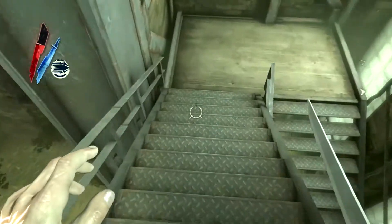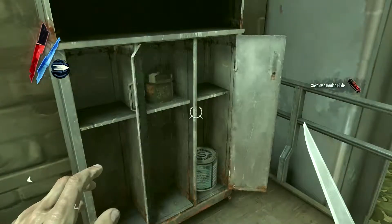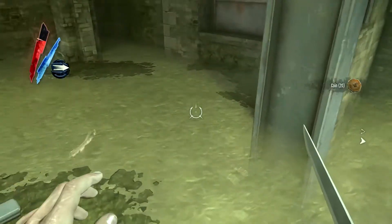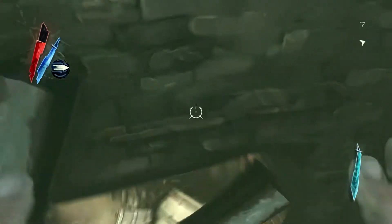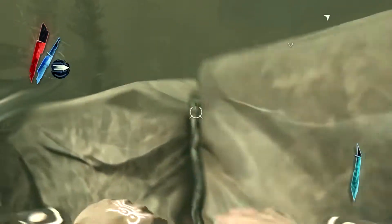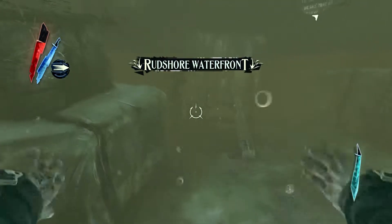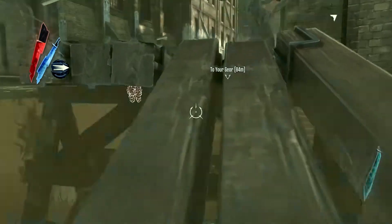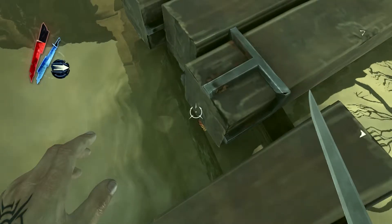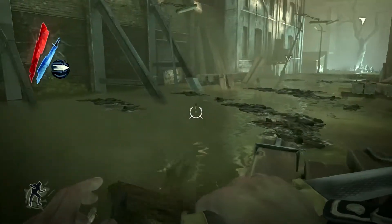So here in Chapter 6, the Flooded District, right off the bat you'll see me go down. If we go up the stairs instead, there are two assassins up there that are incredibly difficult to get around. I found a neat little way down here — mind the fish, but you can actually blink through this hole and get directly out of that area. So I find it easier just to go down through the water and you'll be good to go.